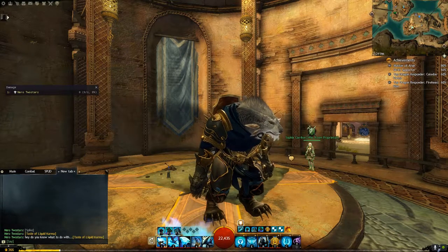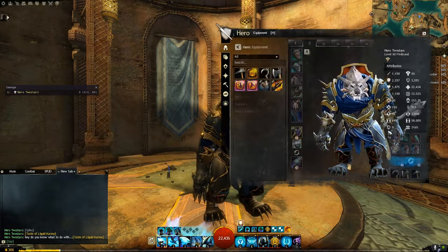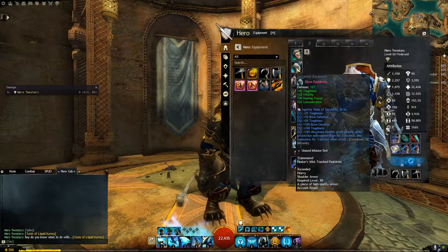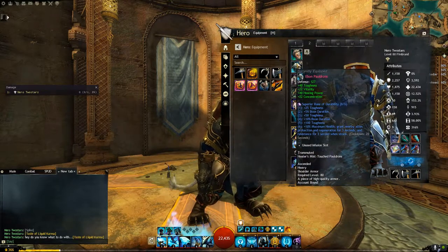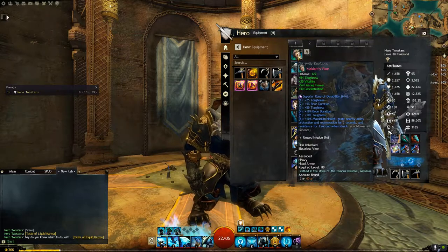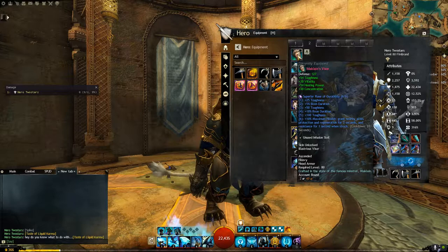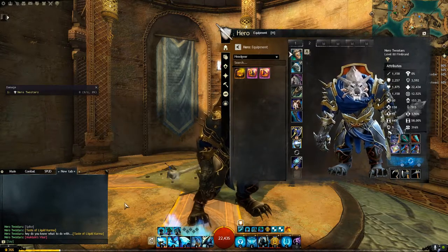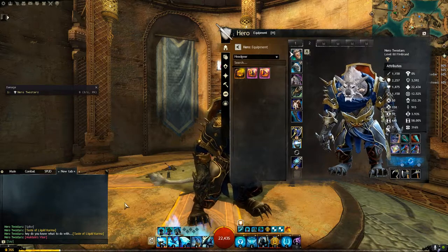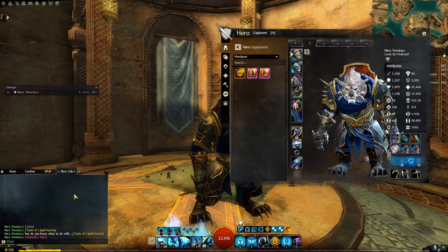If we clear off our inventory and hit H for our hero panel, then go into Equipment, we can absolutely do this with any of the equipment we have equipped at this point. So put your mouse over your headpiece, hit the Control key and click, and again that'll send that link off to other players who can then take a look at it.